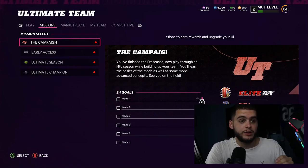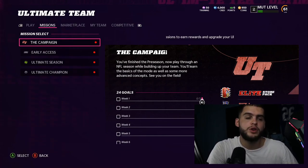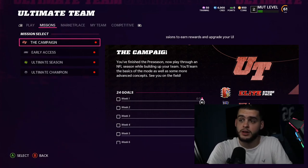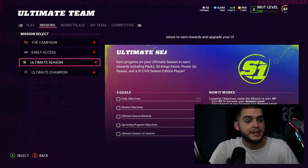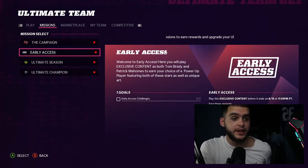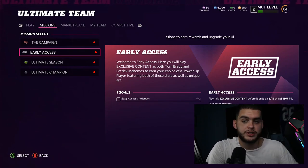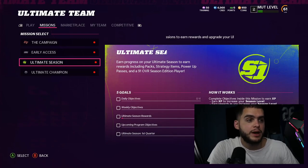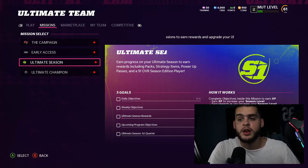Once you're in, your first priority should be getting every free player you can. You only have 10 hours and you want to know what team you're working with. Leveling up is harder this year — you can't just grind one solo for four hours like last year. I would not try to max Ultimate Season in your 10 hours; that would be boring and a waste of time. Just play the solos that get you free players and free stuff, and you'll naturally level up in the background.